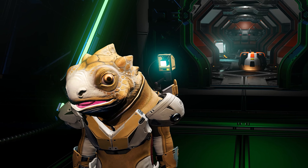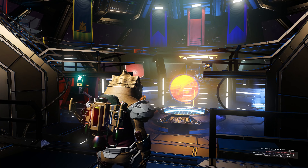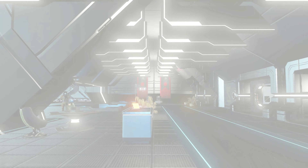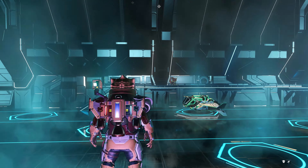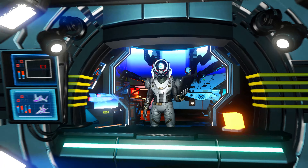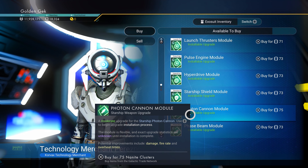But wait, there is a way! Head to your Shiny Teleporter and go to your nearest space station. Once there, head over to the Ship Merchant and purchase not one, but two yucky C-Class Weapons Modules.